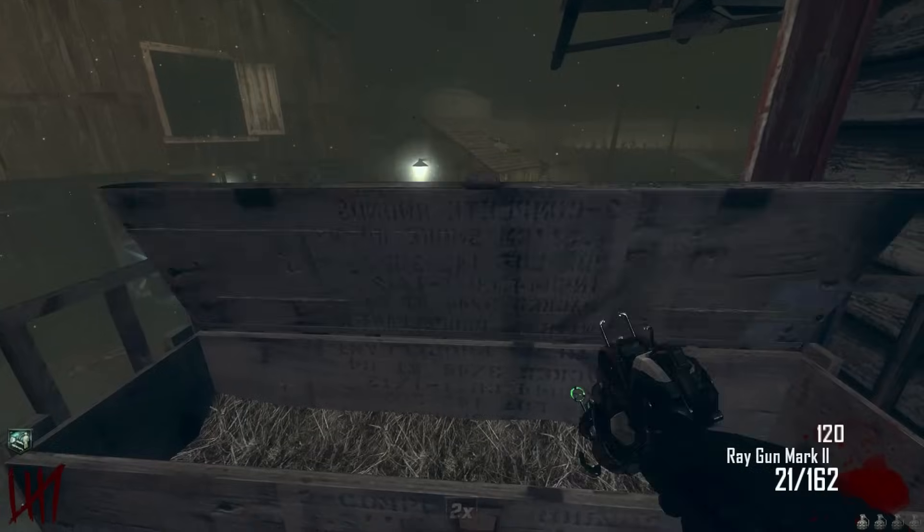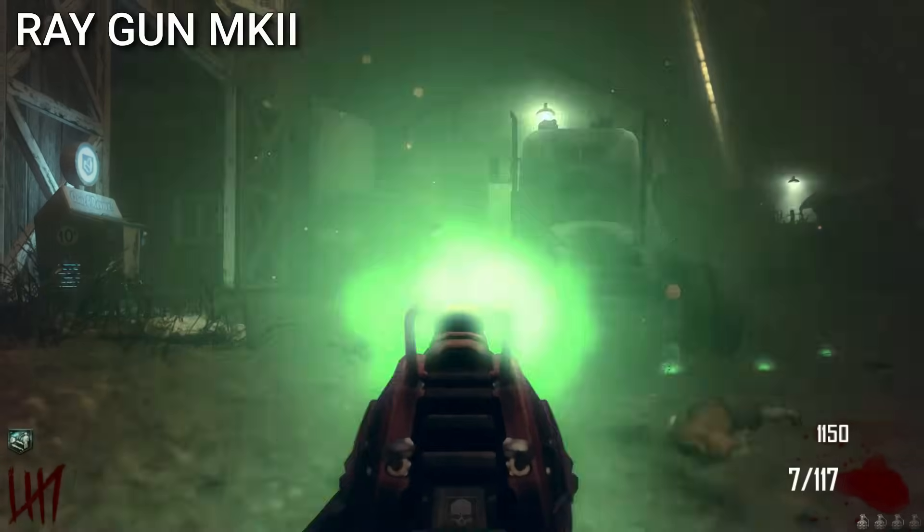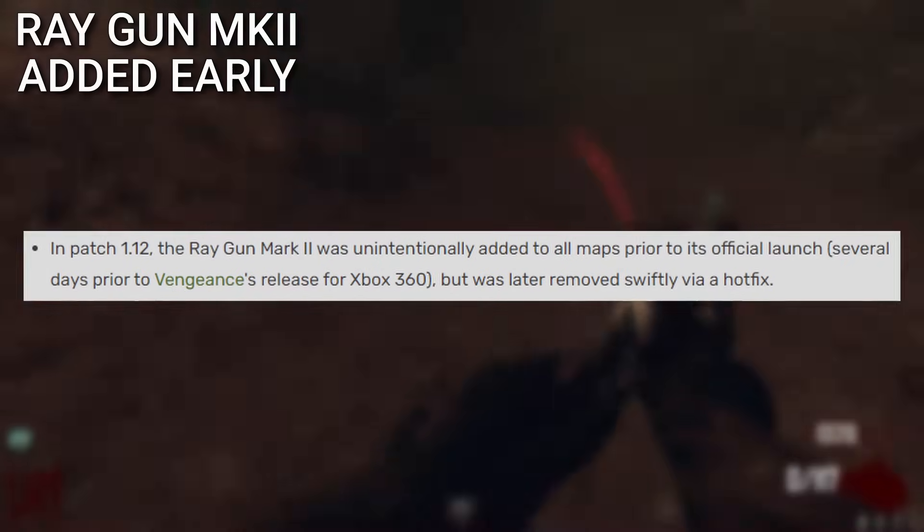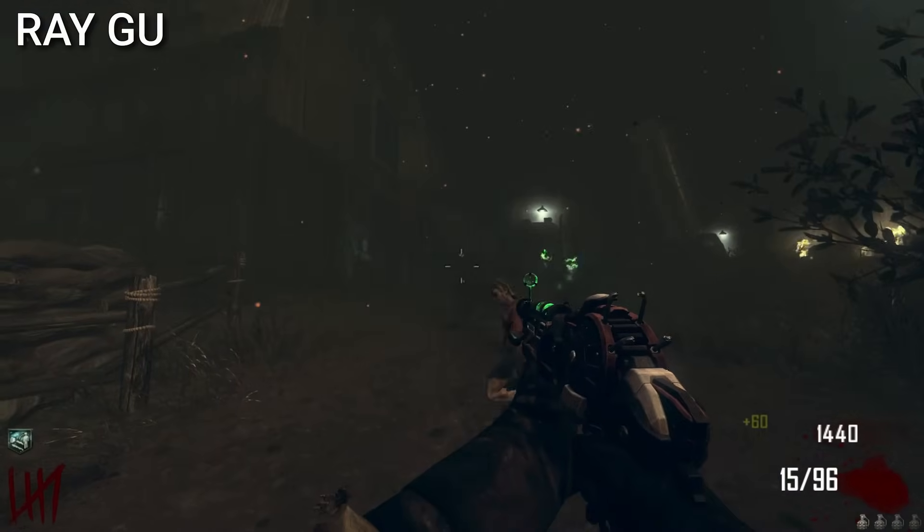Most people know that the Ray Gun Mark II was added in Black Ops 2, but only OGs will remember that Treyarch accidentally added it in a patch about a week early, and they were forced to quickly remove it.